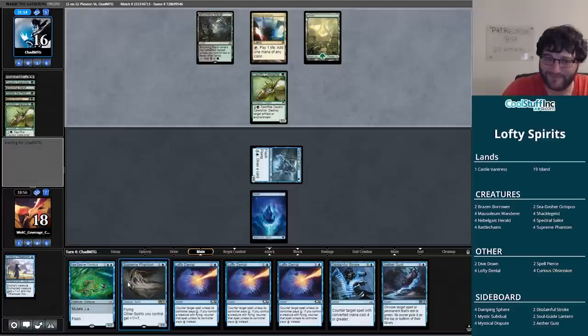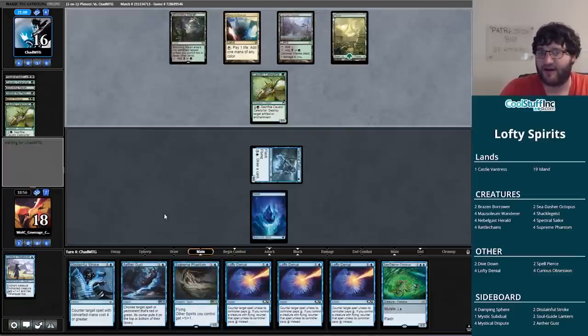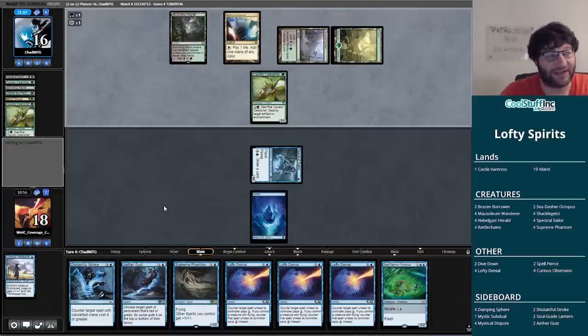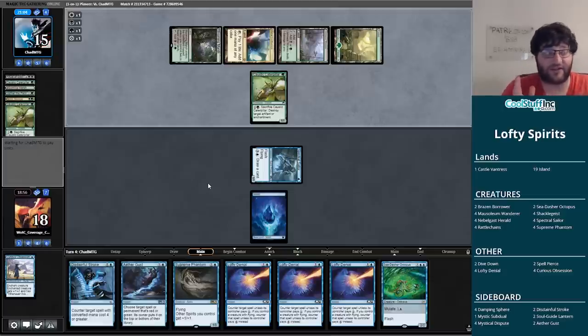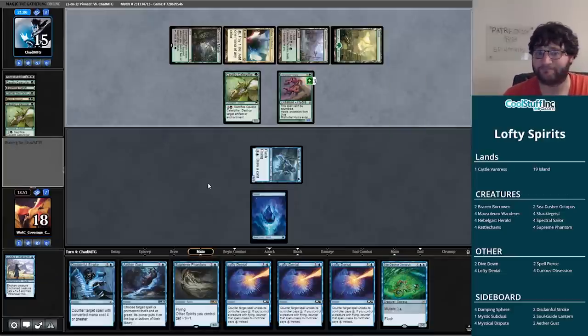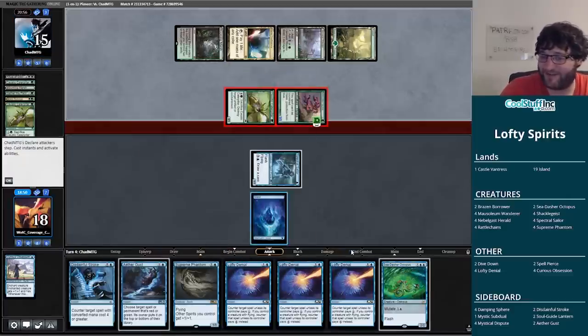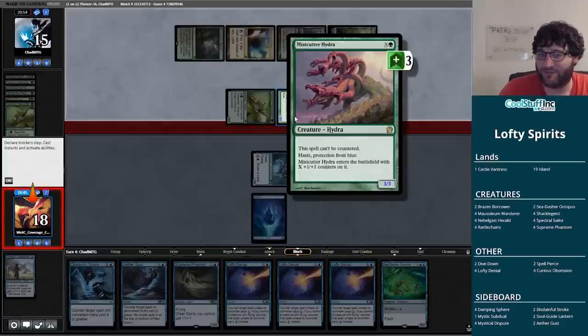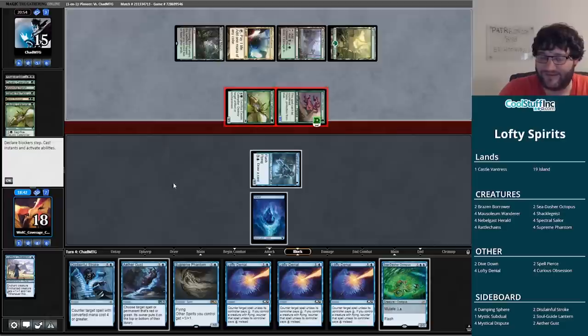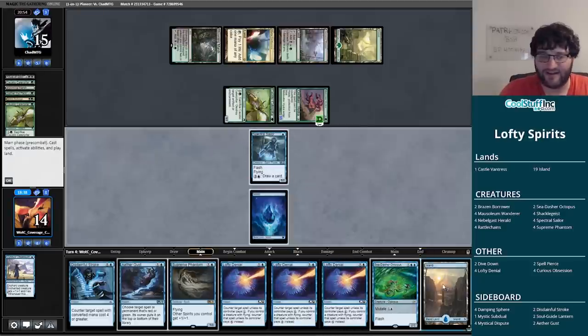In a paper tournament I honestly probably would have kept this hand as well. Keeping it on seven is kind of questionable, but keeping on six where we just needed one land in those first three draws — you're looking at 19 out of 53 over three draw steps — I think that's pretty reasonable. We would have had the Supreme Phantom, all these Lofty Denials. The Mana Crypt Hydra, though — protection from blue, can't be countered — is certainly a card against us. We have essentially no outs outside of just racing it.